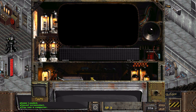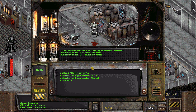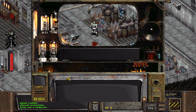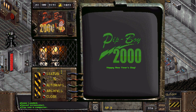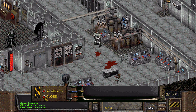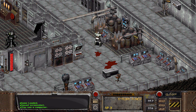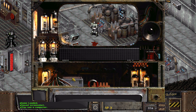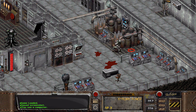We're just going to blow up one of these generators — I forgot which one. I think it's generator number two. Let me actually check my Pip-Boy. Rebirth base: help the prisoners escape quietly by deactivating generator number two. And just to confirm, that's the one on the right — number one to your left. So let's blow this baby up.